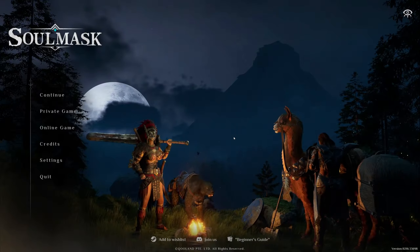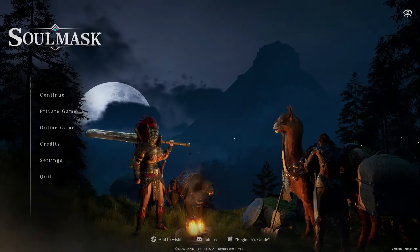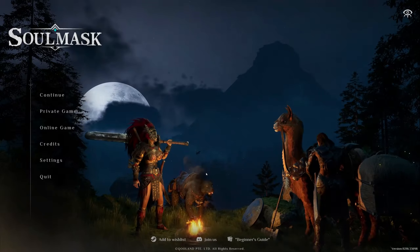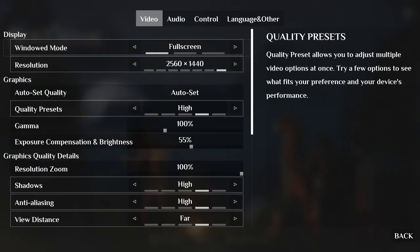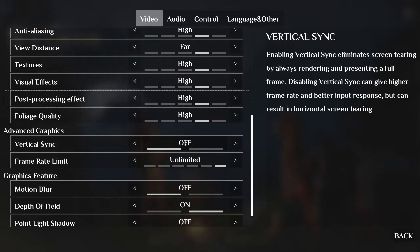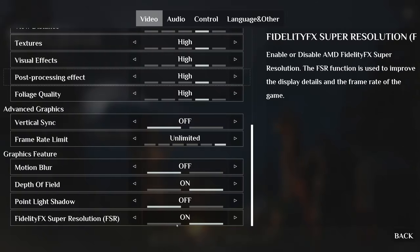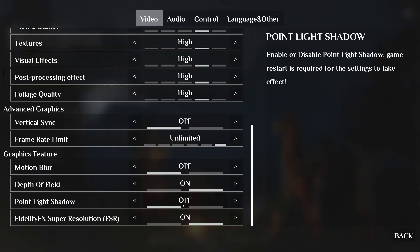What's happening guys, and welcome to Soulmask. This is a brand new game — it's a demo. I don't know anything about it. I know it's a survival game; I don't even know if there's building in it. I've already gone through the settings. We're at full screen 1440p. I turned vertical sync off and unlimited frame rate. Motion blur is off by default, which I'm happy about.